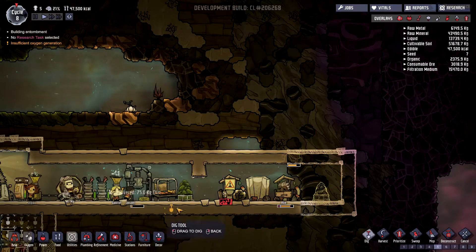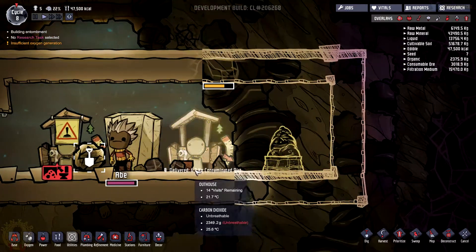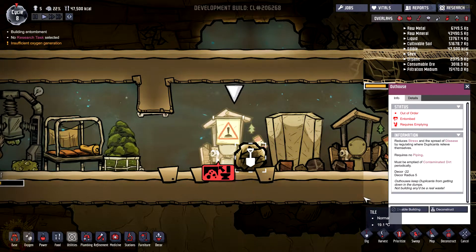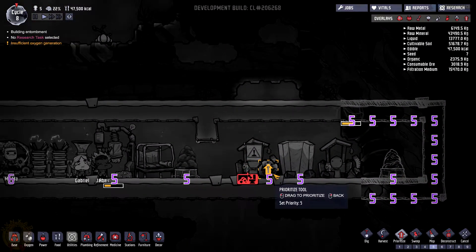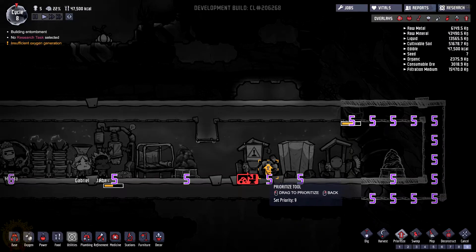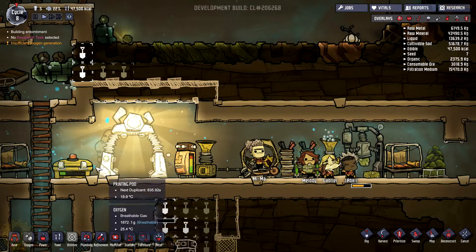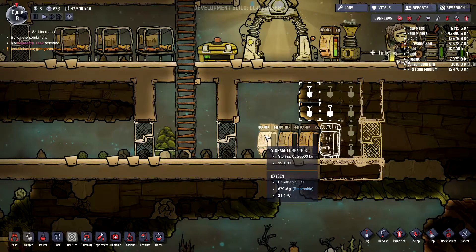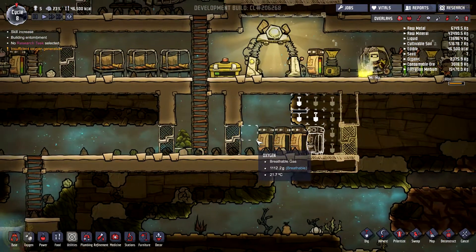We'll remove that. These are working also. Just need to move this block here. We're going to maybe make a little priority here so we can deal with these faster. And I missed it — let's just do it again. We are storing quite a bit of food. The storage here is working.